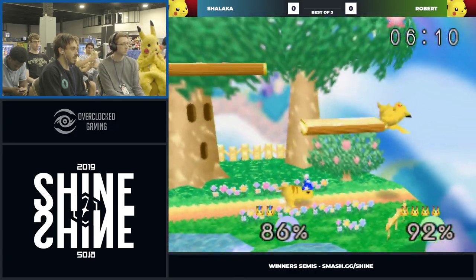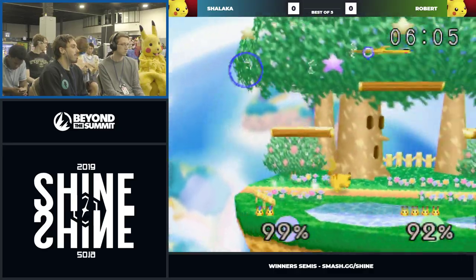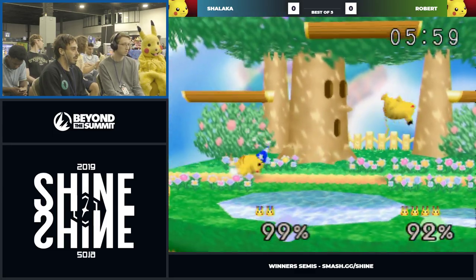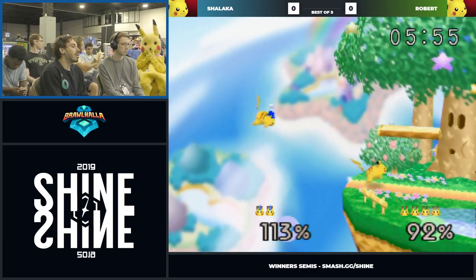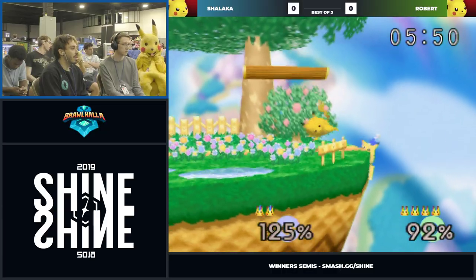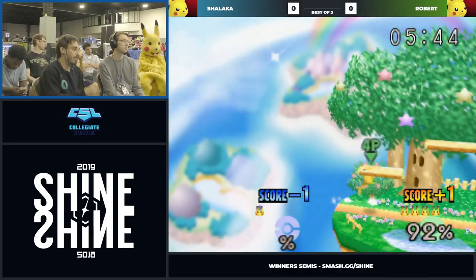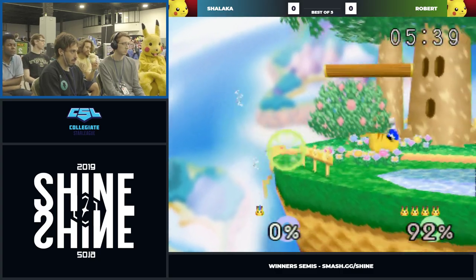He was doing so well throwing out the hitbox to just kind of keep cornering Shalaka a bit. Shalaka was able to come out and break out of the corner there. They're kind of staring at each other. Another back air — it was stale, but it's got him off stage again. That's one of the few times so far Shalaka has been able to get to ledge, and that's still dead. He's getting just overwhelmed. Robert's really showing why he's the favorite here.